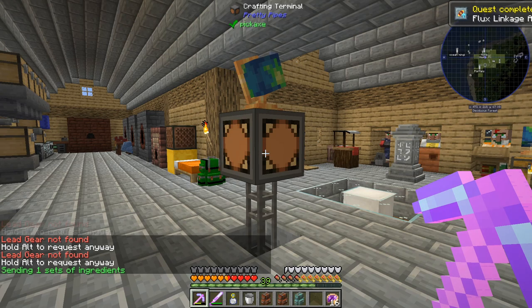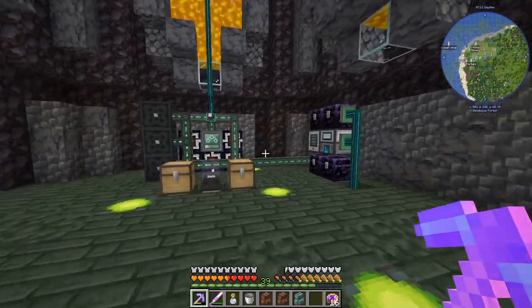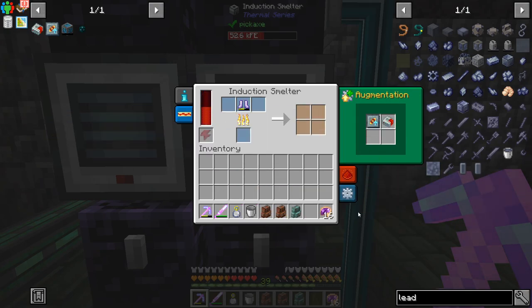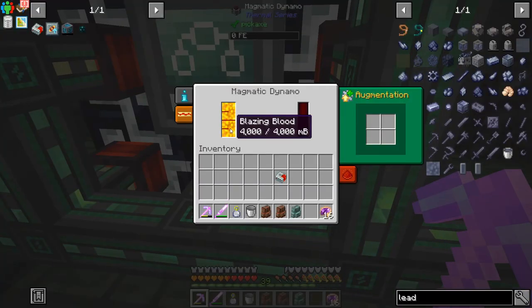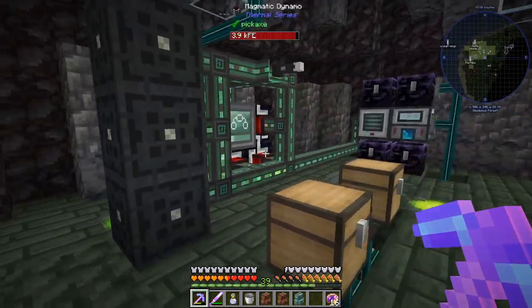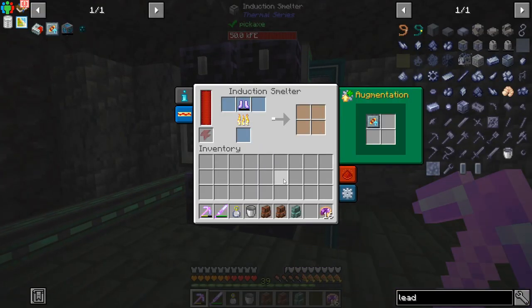I'm not entirely convinced this is the correct upgrade — this one makes machines go faster. Oh, this doesn't even go in there. So this one makes it go faster, that would make it go even faster — I probably don't want that. I need to find the one that increases maximum power. It's making 40... 80! So it doubles the power output. We can stack multiple of them. But if refined storage actually uses 2000 RF per tick, that's going to be rough.